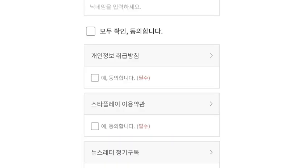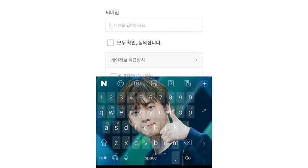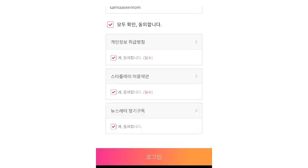I am actually creating a lot of Gmail accounts lately just to vote for Astro because we are in the second position now. Write some name, agree with all the terms — I am writing 'Sun Alien Mom' again — and agree with it.